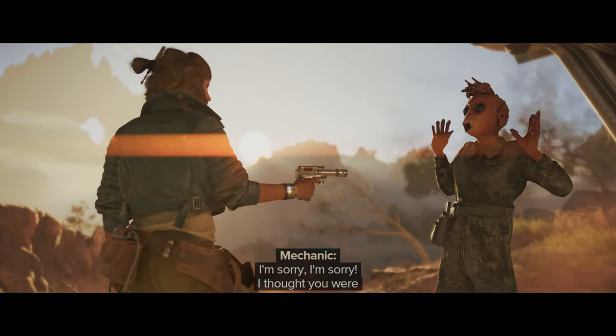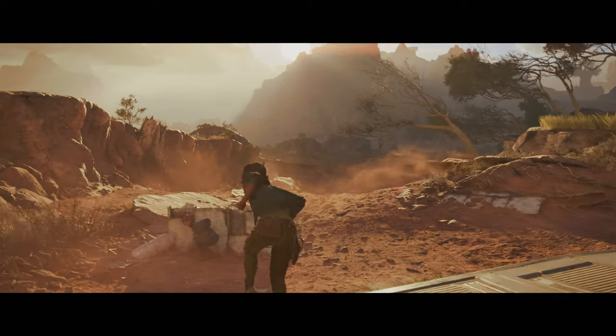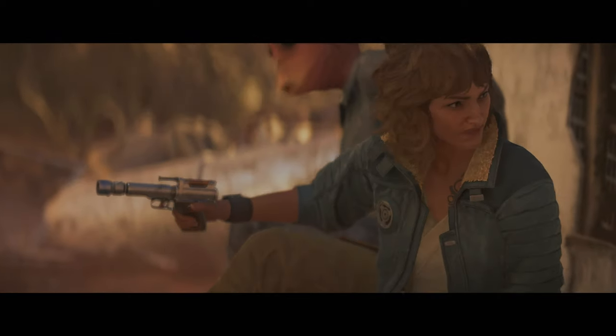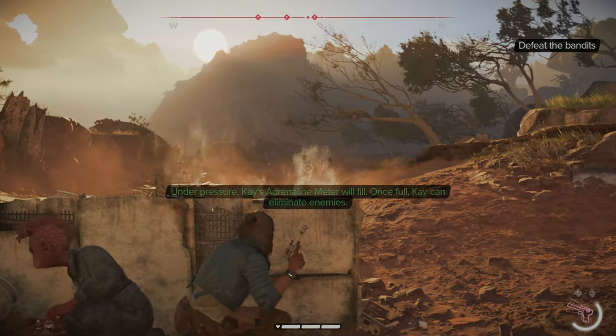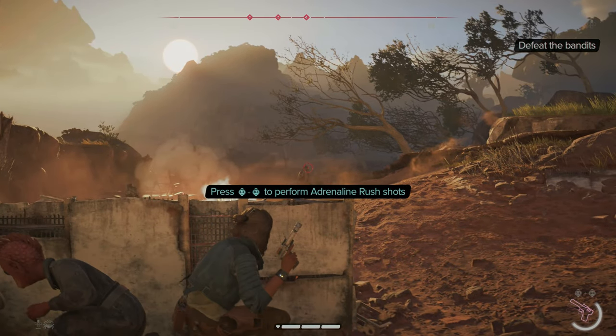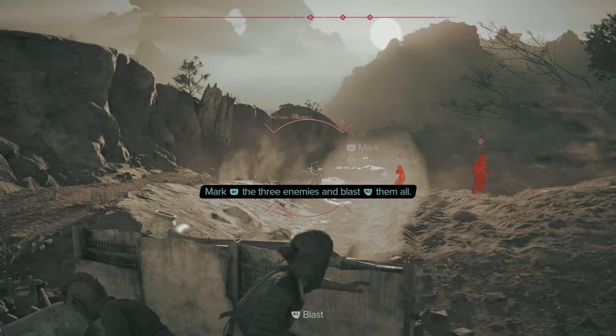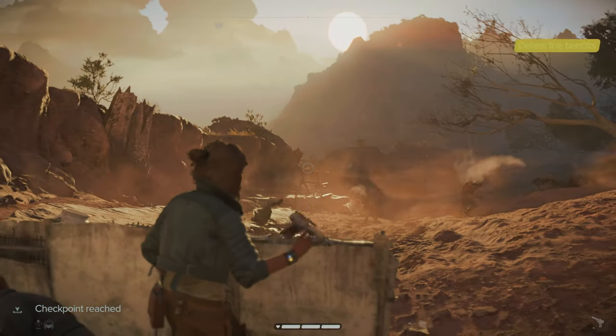Under pressure, Kay's adrenaline meter fills and we can press L and R to do adrenaline rush shots. This is basically like Red Dead Redemption's Deadeye system.